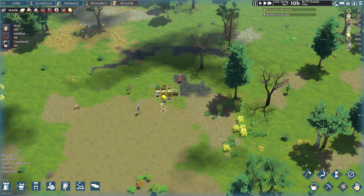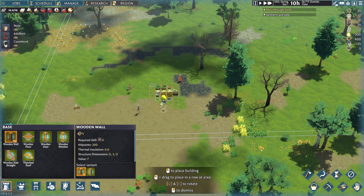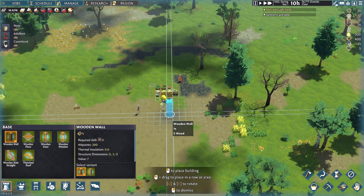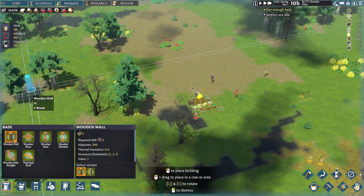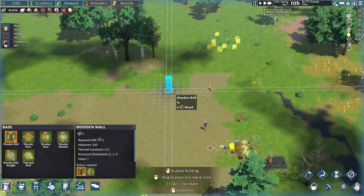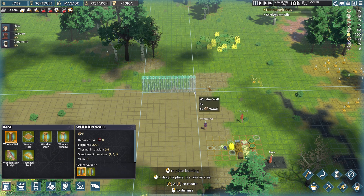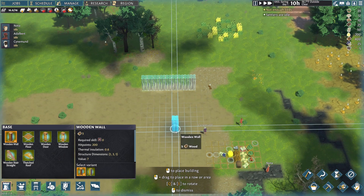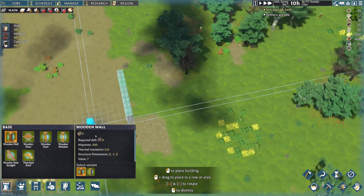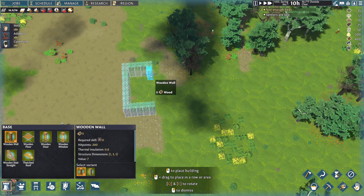To start with, we need to build a shelter. We're going to come down to the base menu — you can also press F1 — and select a type of material. We're going to use wooden walls because we have lots of trees around. The game will do the measurements for you. I'm going to do nine by five — that should be plenty of space to start with.